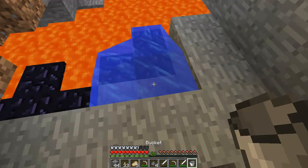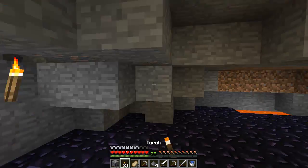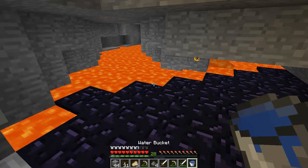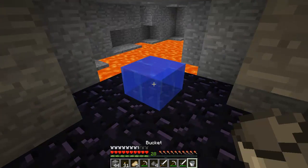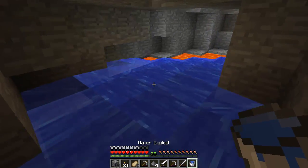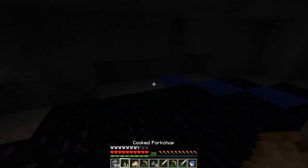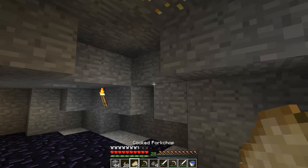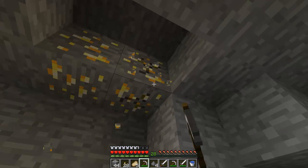I should really collect some of this lava because that means you can use it as like a waste disposal — if you have a block you don't need, you can just throw it in the lava and that gets rid of it. There is some gold above us there. We just need to be careful about getting lava above us.